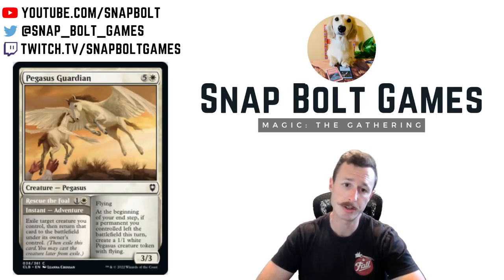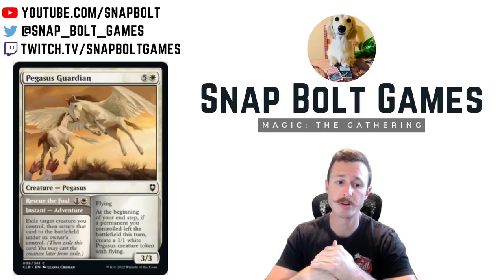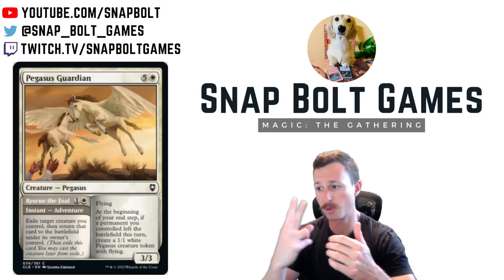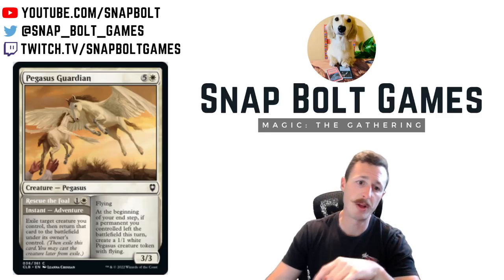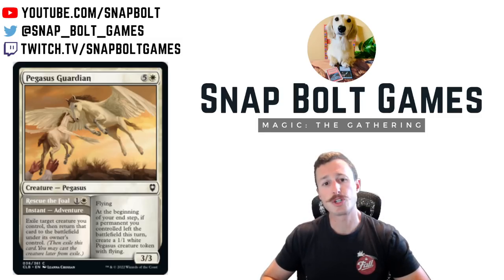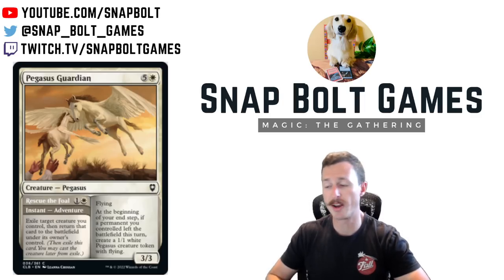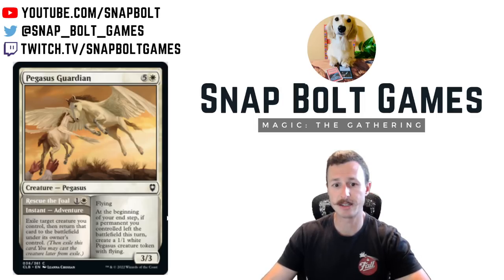Next card is Pegasus Guardian. The adventure is a two mana instant — exile target creature you control, then return it to the battlefield. This has a lot to compete with Ephemerate, which is basically half the cost and does it twice. On the back side you get a six mana three-three flying with some upside. If you're grinding through a game, especially in a deck with Mulldrifters — you blink the Mulldrifter, draw more cards — eventually you just cast the six mana three-three flying when you run out of other stuff. That's pretty good.